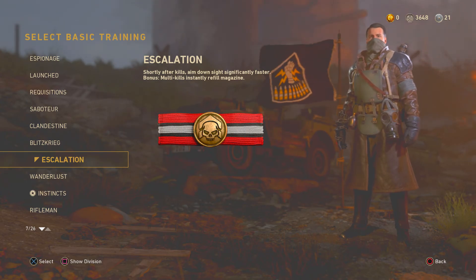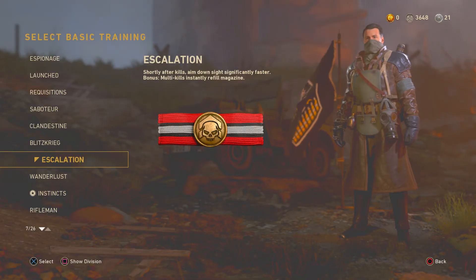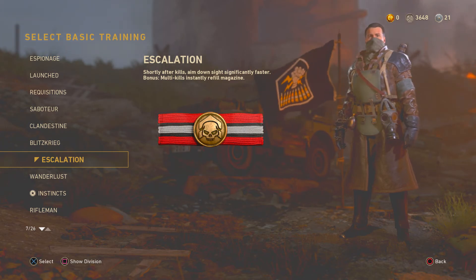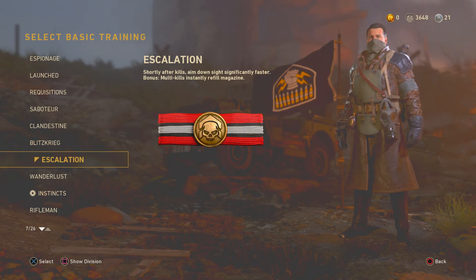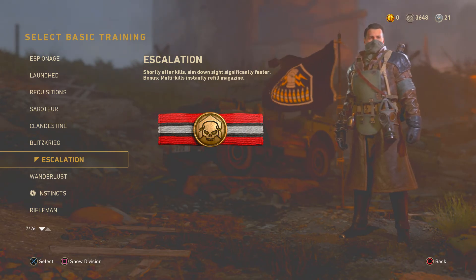If you're a sniper you need to put this on your class, because shortly after kills it makes aim down sight significantly faster. Bonus: multi-kills instantly refill your magazine. So if you killed two people and you only had three bullets left, your magazine is fully restored. But that's not even the best part.